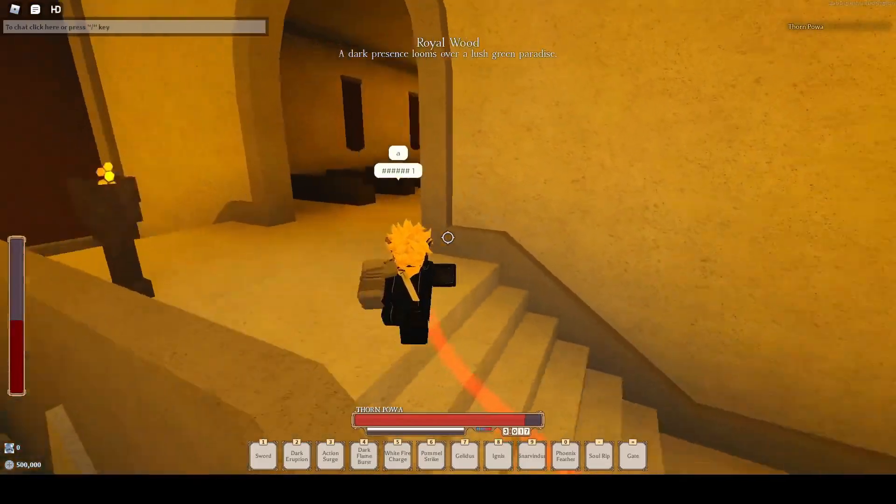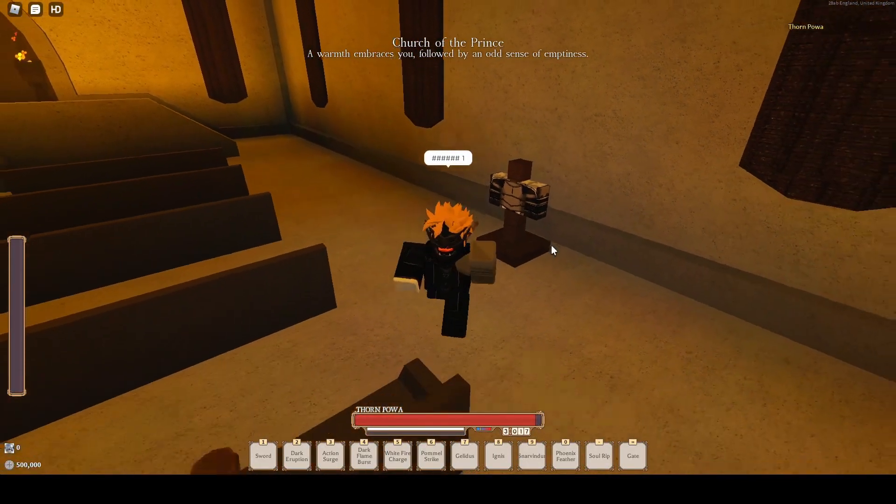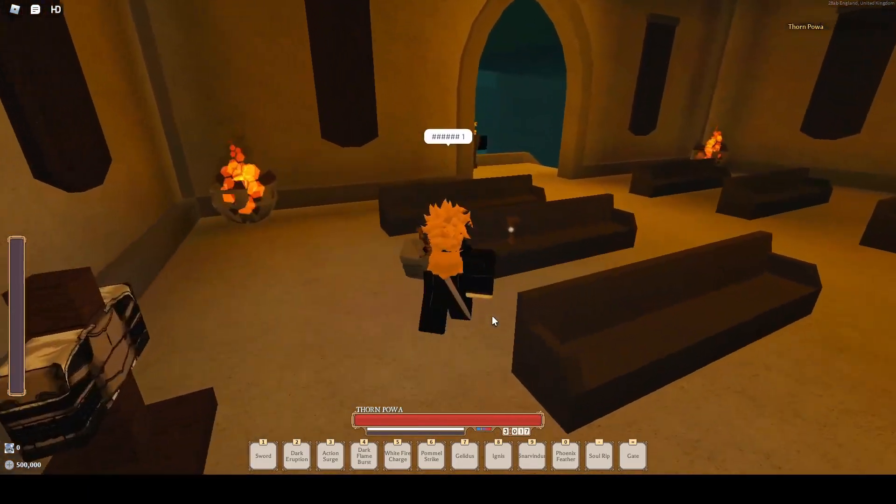Then you go up here into the church and then you talk to this armor. It should give you an option to say something to it, and then it should respawn you.